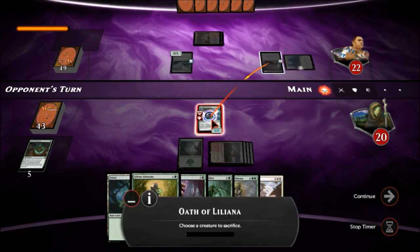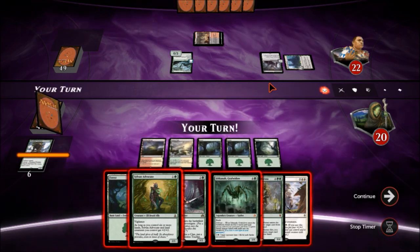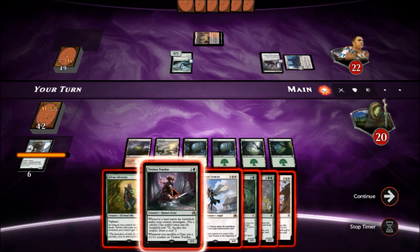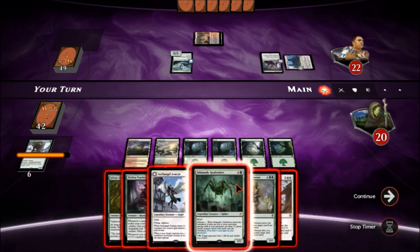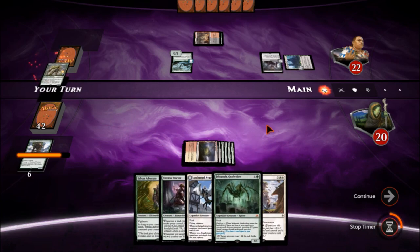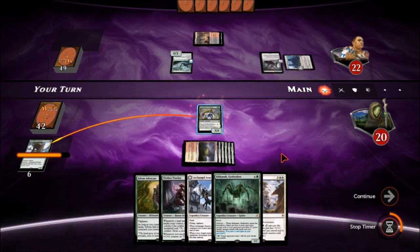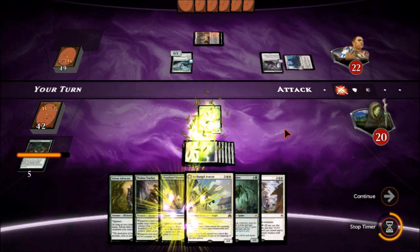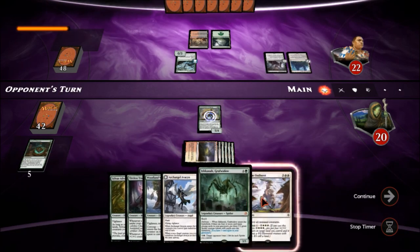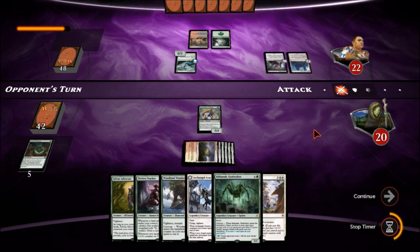Our opponent just had two slow spells, so unless he can deal with this... there he goes. We'll sacrifice that — that's okay, we got plenty more things to pull out. We got an Archangel Avacyn, which is nice. I should have played Green Warden of Murasa to get the Woodland Wanderer back. Let's go with that. Now he's got two more big threats to deal with, and we've got plenty more. We don't have delirium just yet, we'll get that soon enough.